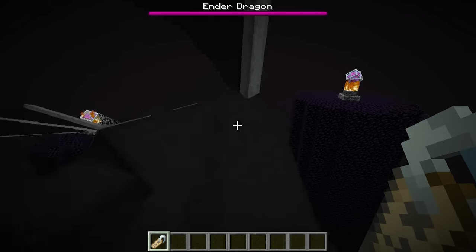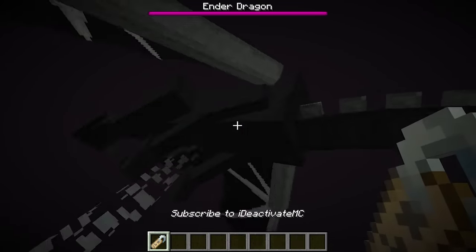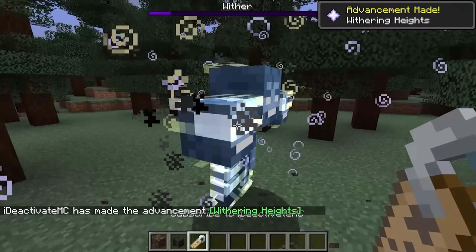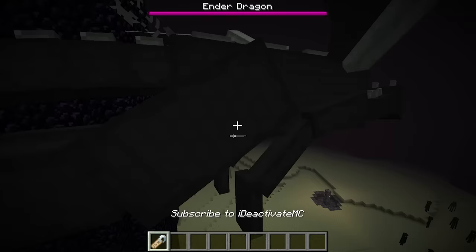The Ender Dragon is the only mob in Minecraft that is not able to be named with a name tag. I can name a wither 'subscribe to iDeactivateMC,' but why can't I name a dragon?